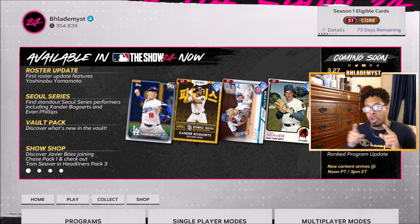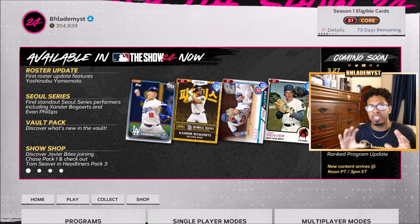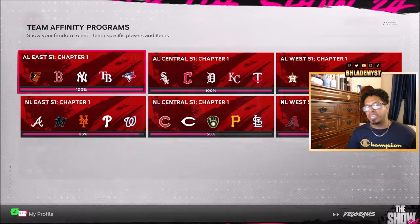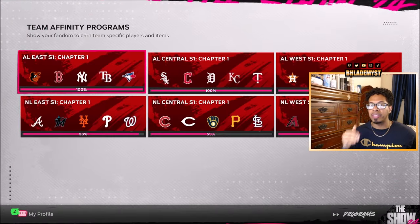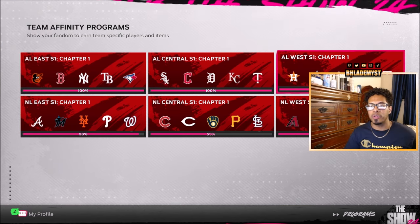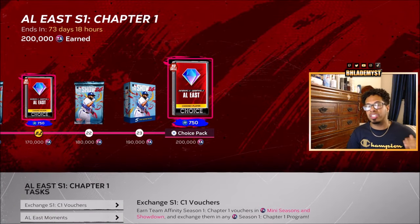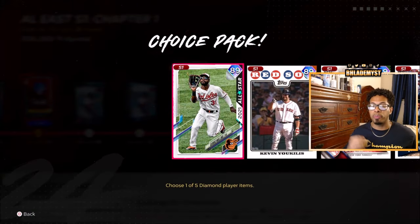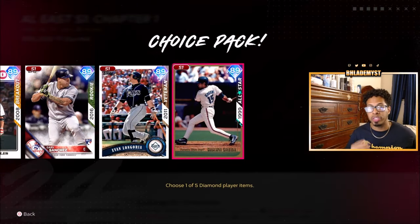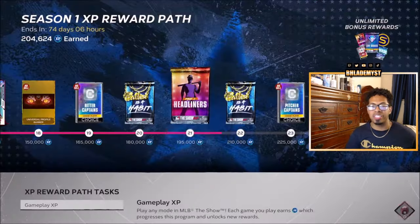On the 27th we are getting a free diamond player pack that will also be added to this list of season one collectible cards. Team Affinity, which is probably the easiest to do in years, is going to give you an additional 30 season one cards, pushing us all the way from 13 to 43 total non-sellable season one cards.